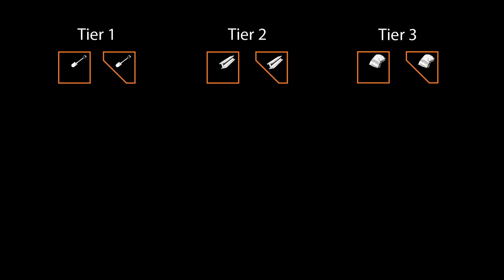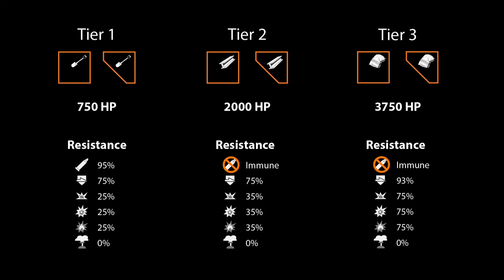Bunker squares and bunker corners and triangles are the basic building blocks for bunker structures. These bunker pieces each have a certain amount of health points, or HP, and resistances to different types of damage. Both the health points and resistances can be increased by upgrading the structure to a higher tier.